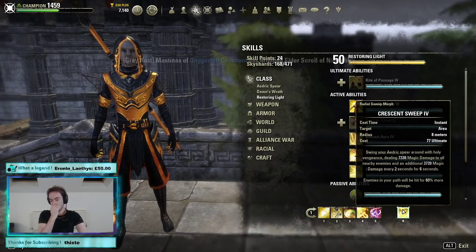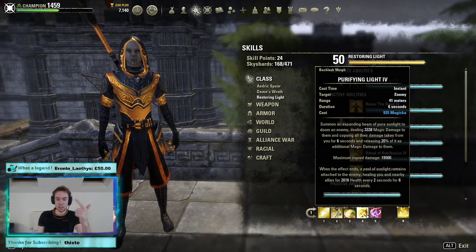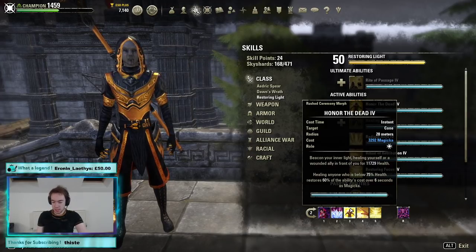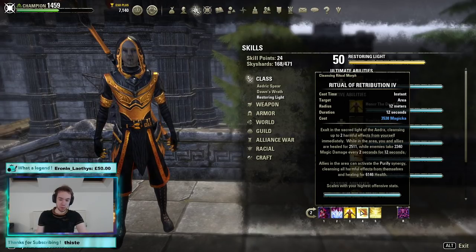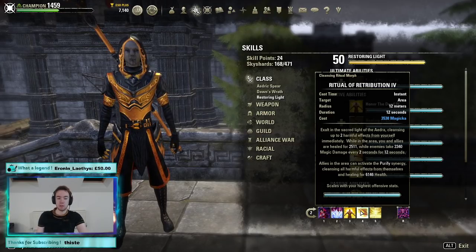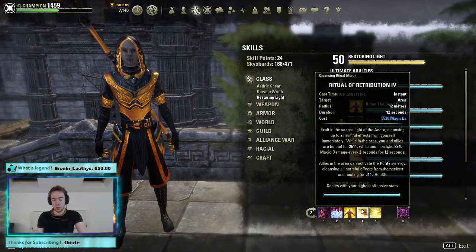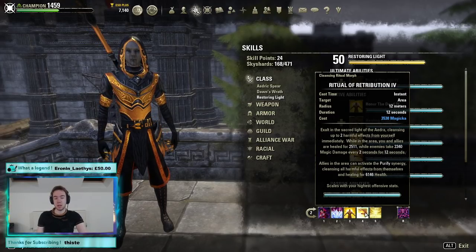Our front bar Ultimate is Crescent Sweep — our burst Ultimate. I'm using this a lot less this patch; it's only if they're burstable, sitting on lowish health, your Purifying Light is about to go off, and you Crescent into the Purifying Light explosion with your DoT set. On the back bar we have our main heal Honour the Dead, with a nice tooltip. We're using the damage morph of Purify — it's 19–30% of your damage depending on the fight, an enormous amount of AoE damage. If you're less experienced or don't survive well, take the other morph for significantly improved survivability. I've gotten very comfortable using the damage morph and strongly recommend it once you're practiced, but it's up to you.